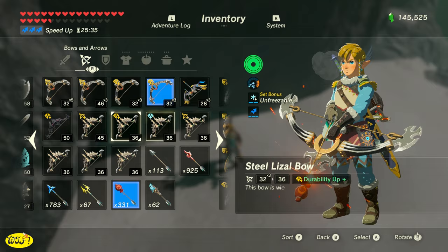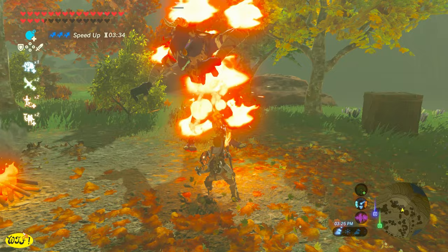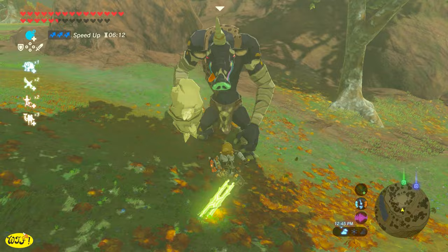Now let's move on to some elemental weapons. I love elemental weapons — we can set them on fire, we can freeze them and push them around, and we can even electrocute enemies, making them drop their weapon, and then we can just pick it up and use it against them.